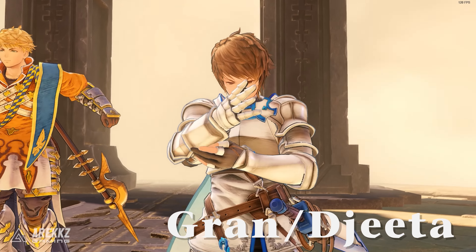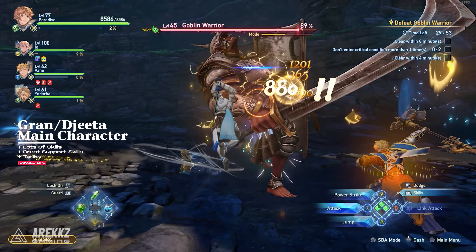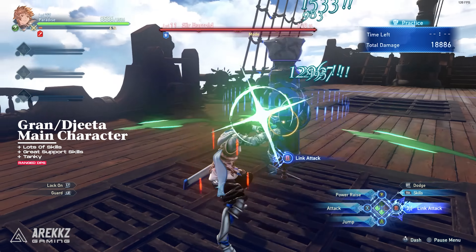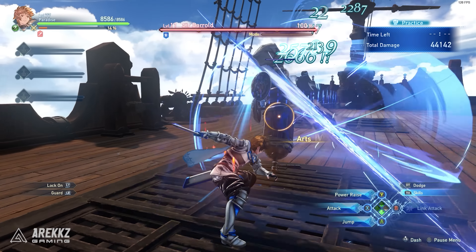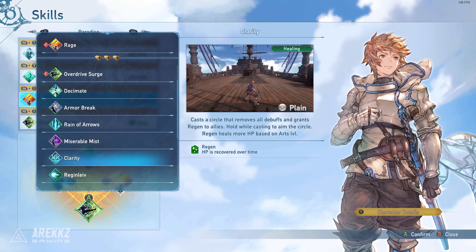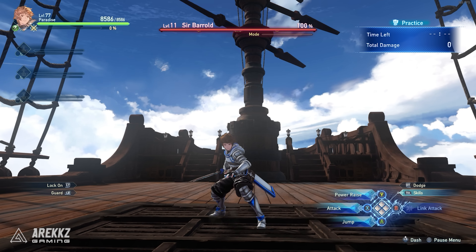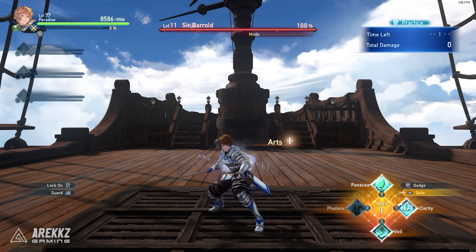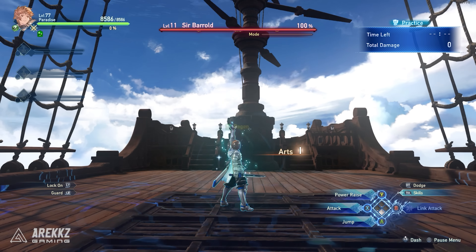And then we have Gran or Djeeta, the main character and someone that you may overlook, but this jack of all trades character is a super tanky and support powerhouse that can carry a team to victory. Gran or Djeeta's unique mechanic is the Arts level, which is raised by using combo finishers or doing a charged unique attack. The higher this level is, the more powerful Gran's skills get, and the cool thing about Gran is that he has a lot of different skills to pick from — there are skills that heal, revive, debuff, buff, and deal damage, so the choice is yours on how to build him, or her if you pick Djeeta. With skills like Phalanx and Substitute you can greatly decrease the damage your team takes, allowing Gran or Djeeta to build into one of the better tanks in the game.